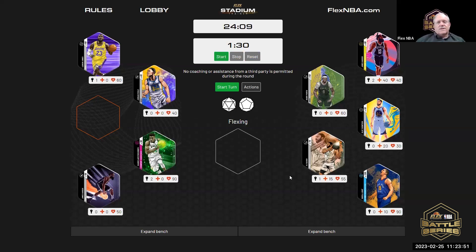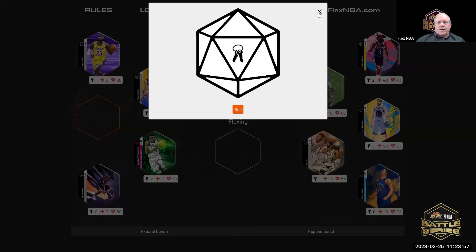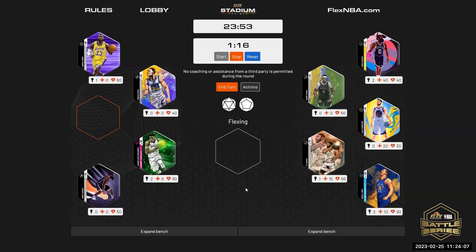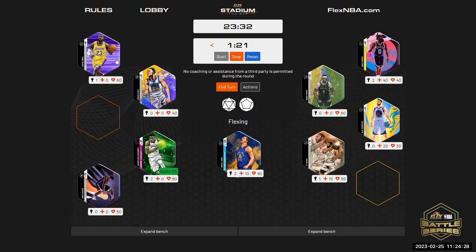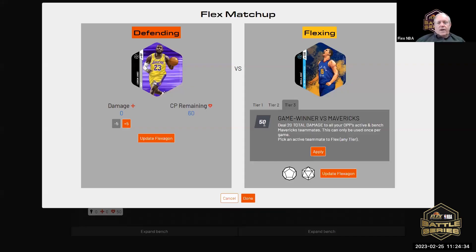Your FX tile is now available. John, you get a double unlock. Who would you like to double unlock with? Joker, please. Who would you like to flex with? Joker, please. Steven, defend with LeBron. I'll apply the 50.